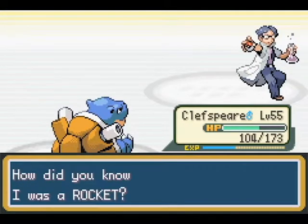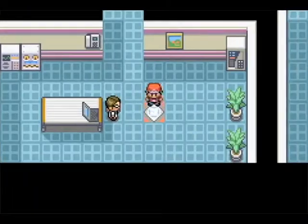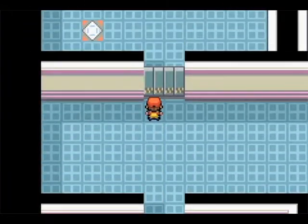How do you know I was Team Rocket? Because you attacked me — that's how I know you were Team Rocket! Oh my gosh, so obvious. Teleport pad — oh my god, a 6th-floor random teleport outside. Not important at all. If there's a significant pad, I'll let you guys know.